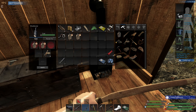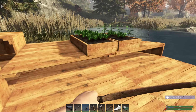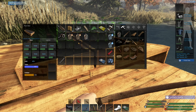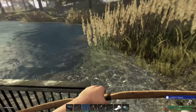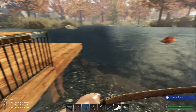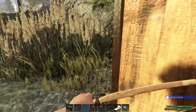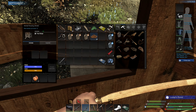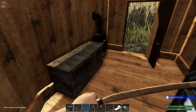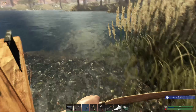You correctly pointed out that I do not need to use purified water on these — you can use any water, and as we're right next to a lake, water is free. I don't need to light the fire all the time in order to boil water. But in the early stages, I was running the fire in order to get ash, because we were very short of any form of fertilizer.